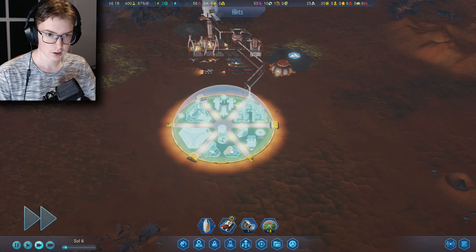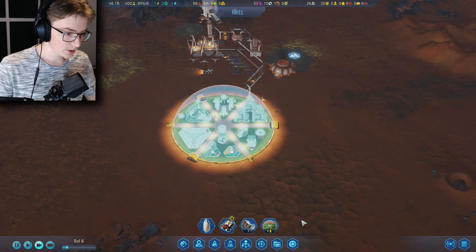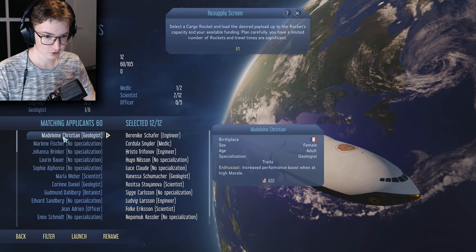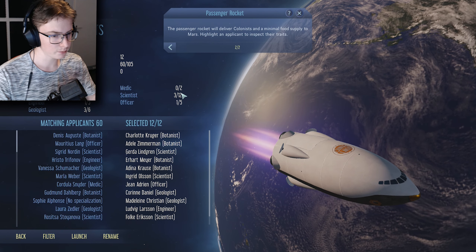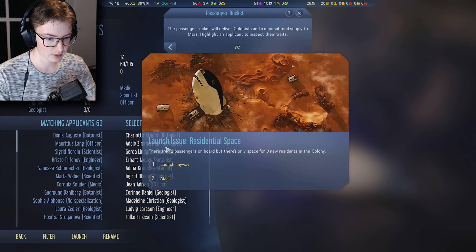I got an achievement — 'Build a Dome.' That's so cool! Now we need to have people down here, so we go to rockets. We can launch a passenger rocket — I've got four botanists, one engineer, three geologists, no medics, three scientists, and one officer. Let's launch that.